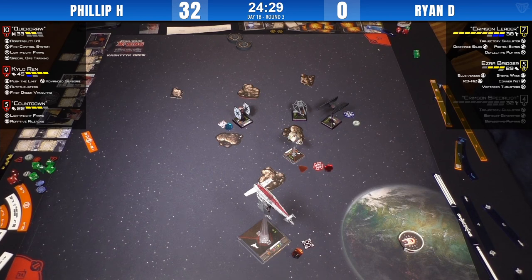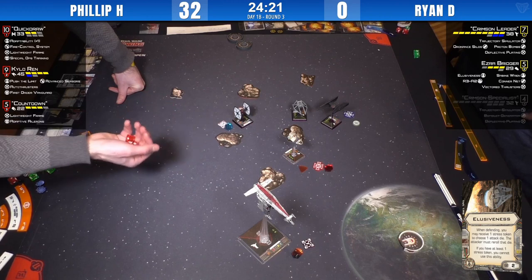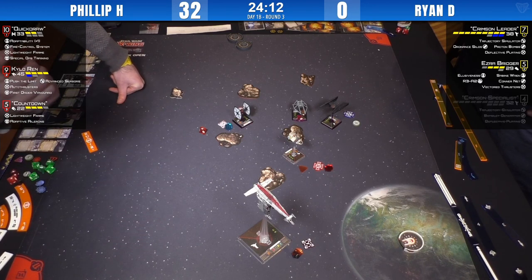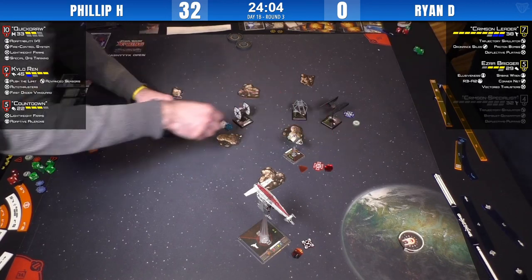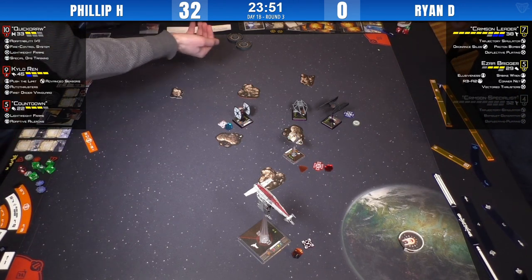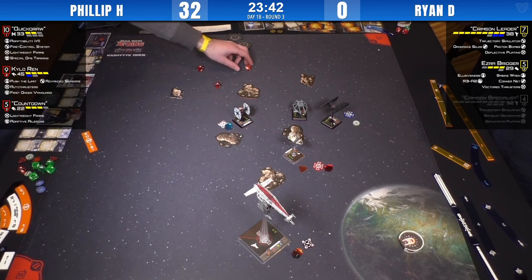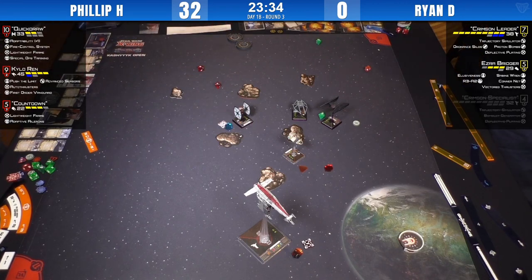Quickdraw uses the target lock just in case. Ezra dodges it off — still not as broken as the Ghost, but frustrating for sure. There's a lot of frustrating stuff in this game. Kylo comes in and hits for two, but Ezra double-evades again. Kylo's getting no damage on him — he's proving to be quite difficult to remove from the board.